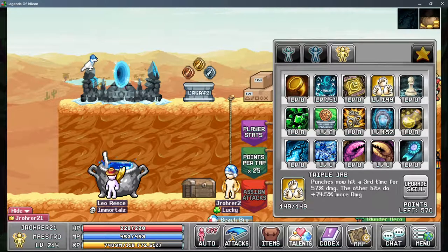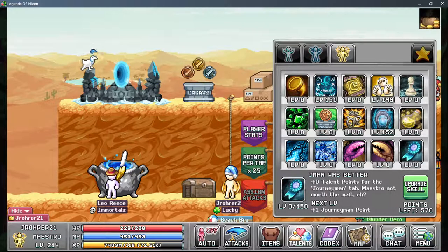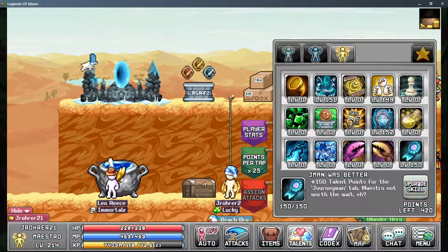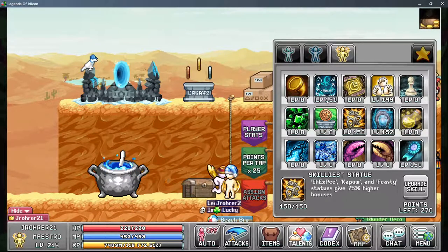You're also going to want to max Triple Jab. It won't reflect in your sheet damage, but you need it to lower the minimum damage required to cap rams. After that you can go into Jayman Is Better and Skill Is Statue. As far as max damage is concerned, Clever Clover Obels will technically add slightly more, but nothing in Tab 3 really helps past this point, so I'd go into Jayman Is Better to pump Lucky Horseshoe more, then Skill Is Statues, which boosts Feasty and therefore your damage pots.